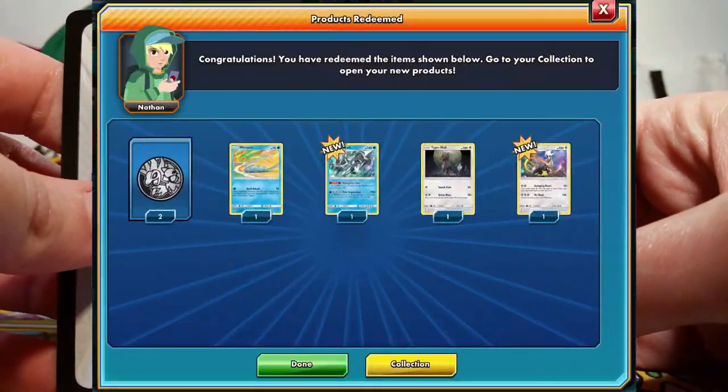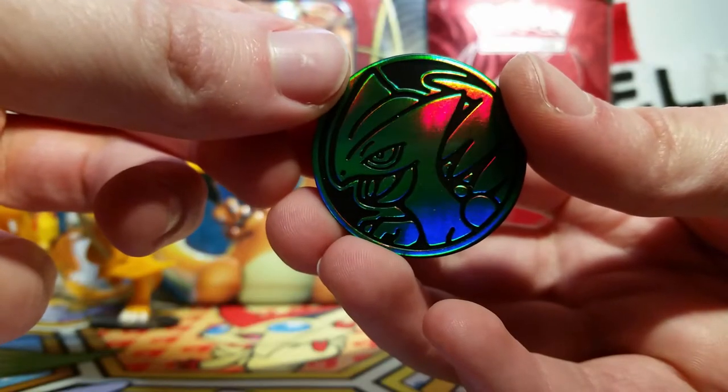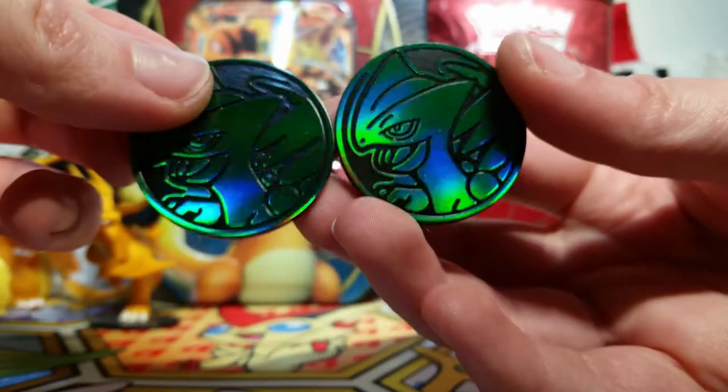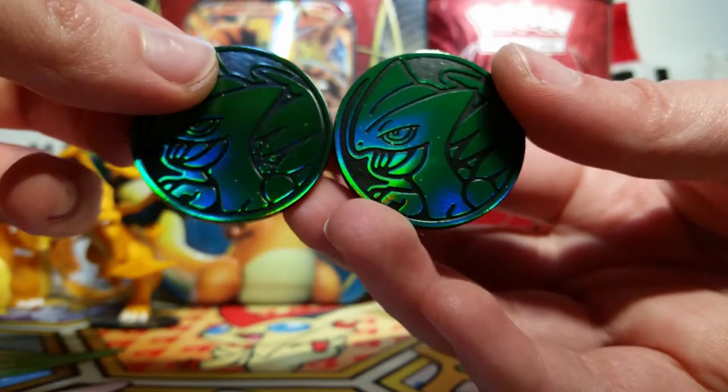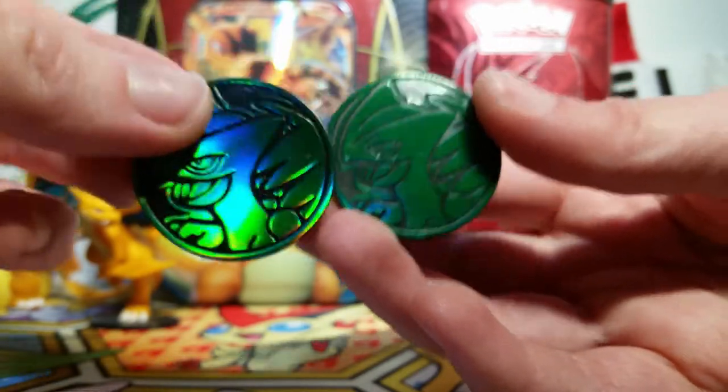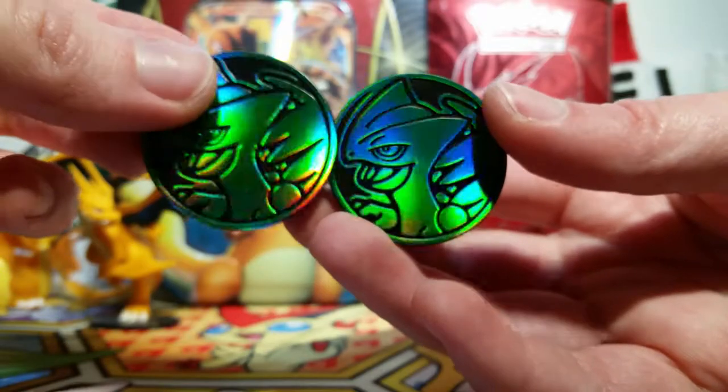We also get code cards for both of these — I'm assuming it'll just be the cards and the coins. Speaking of the coins, we got this really cool Sceptile coin. They're both Sceptile coins, actually. It's just so cool to add this to my collection finally. I'm pretty sure these were originally in a theme deck or something, but I didn't get it, so this is the first chance I have to have these coins and I'm just really excited about it.